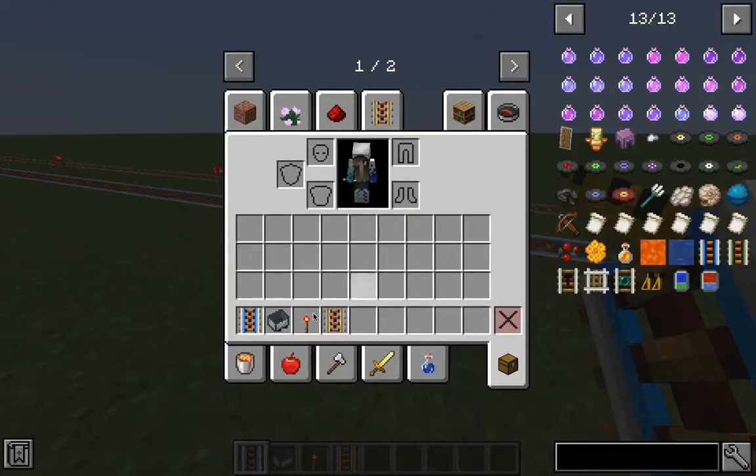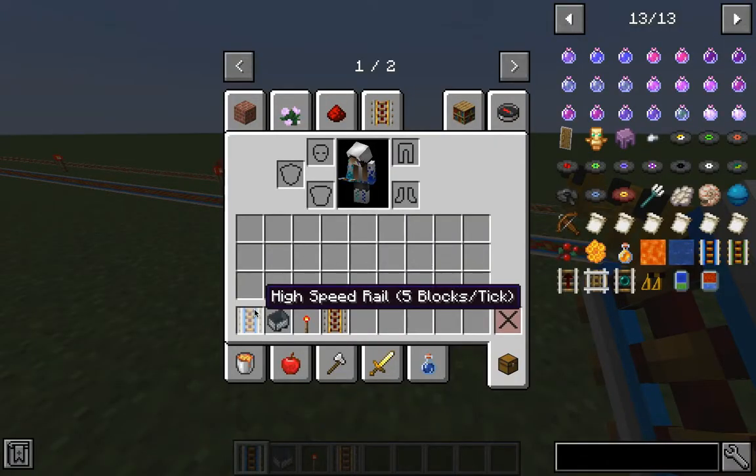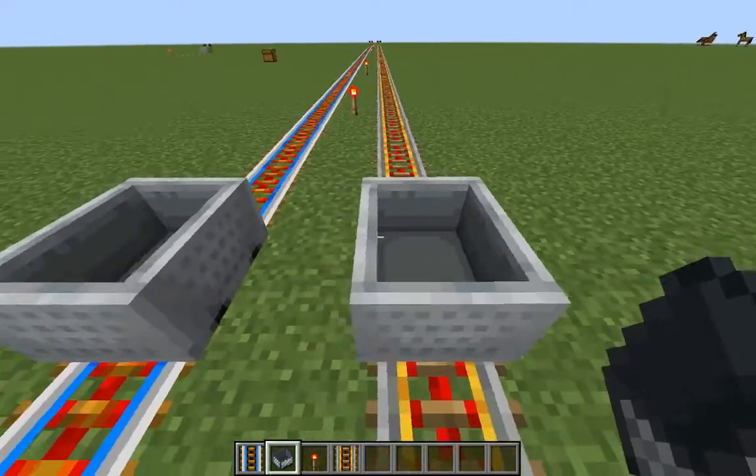The next item is the high speed rail. It can travel 5 blocks per tick, which means it can travel 100 blocks per second.